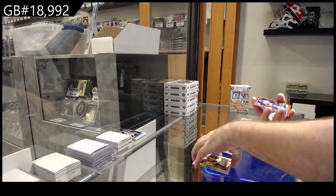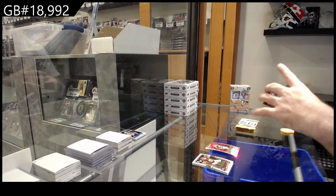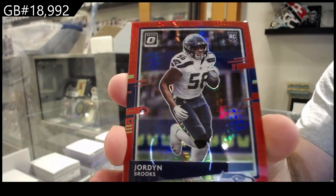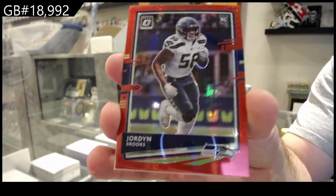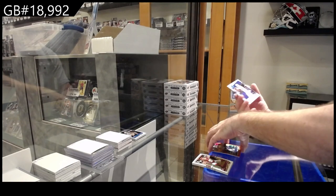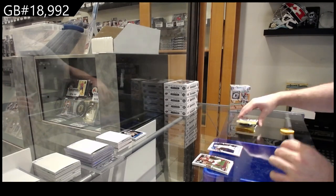We've got a red — not numbered but Jordan Brooks red. These ones are called red hyper. Red hyper for the Seahawks. Rated rookie of Eason for the Colts.